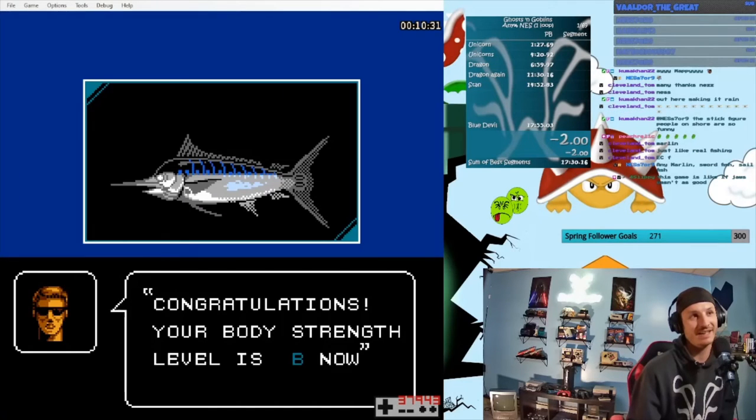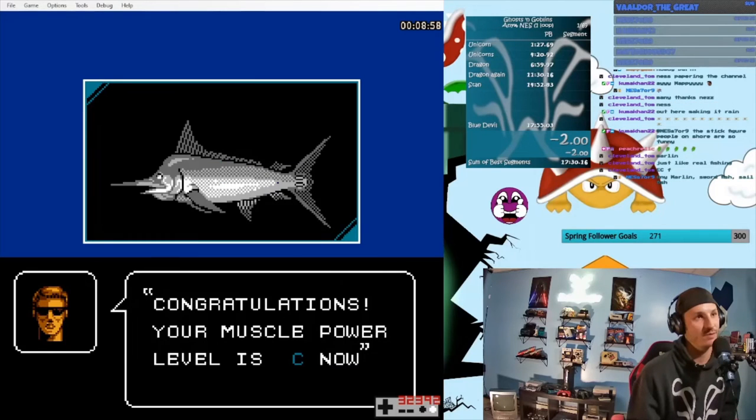Body strength increases when you've passed a threshold for total weight of fish caught. The first time this happens is usually your third fish, and it's required to catch fish of greater than 400 pounds. It also increases your stamina on the action screen. Muscle power increases when you've caught enough total fish and makes it easier to reel fish in.